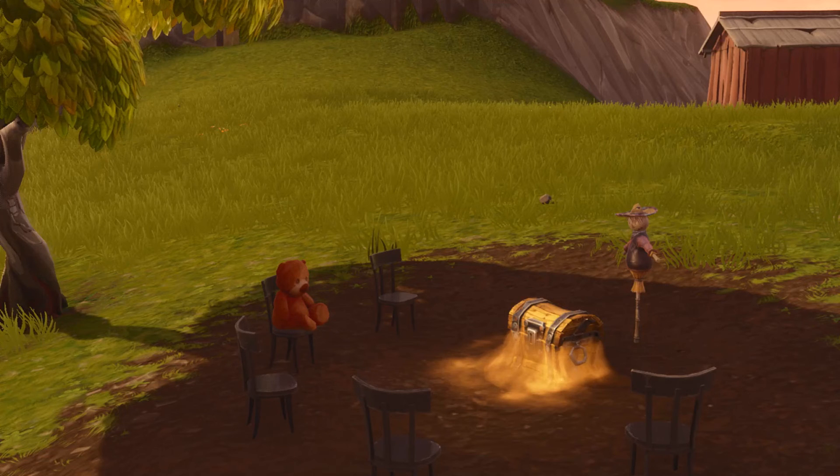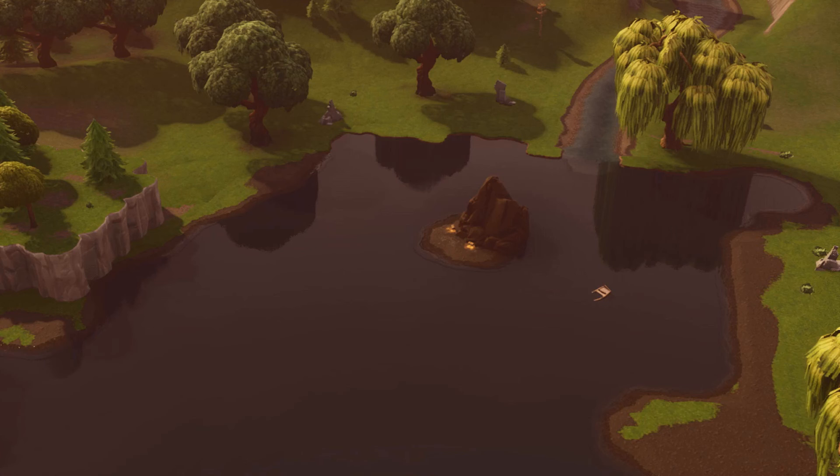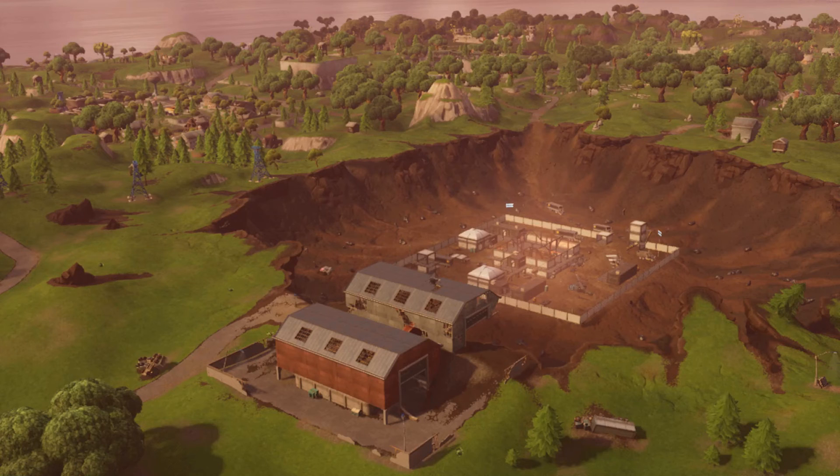Now for the most important thing of the entire update — what everybody has been waiting for. There's a teddy watching a scarecrow with a chest in front of it... just kidding. It's the meteor craters all over the map. There are about four big holes — one here, one here, one here, one here — plus an added meteor impact nearby. And there's a tiny, tiny hole right next to Dusty Depot — it's really small, you might trip on it at some point.